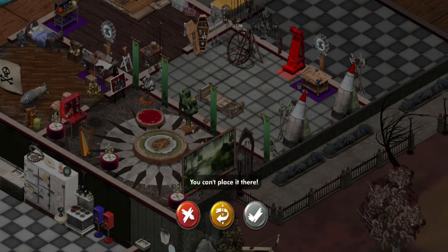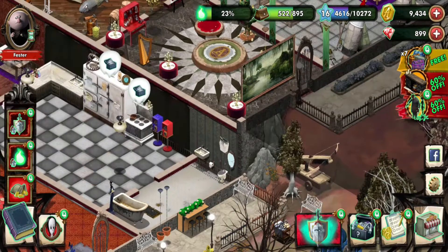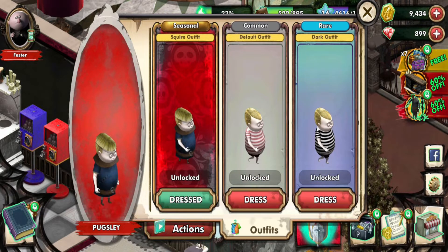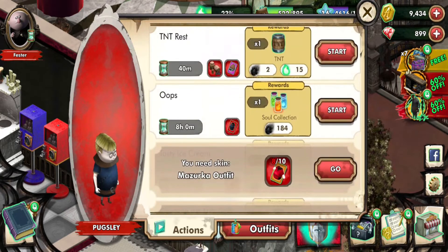Let's put this stuff into the room we unlocked last update, which I think is the Armory. Yeah, it makes sense to put a rack there. Now let's put Pugsley's outfit on and see his animation.